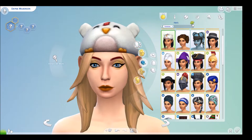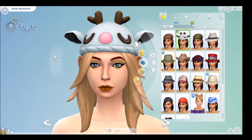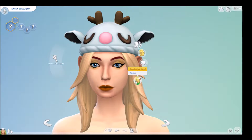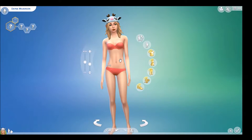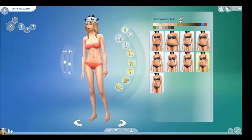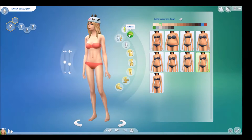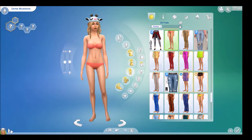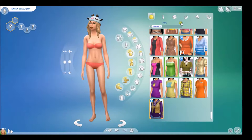We gotta give her a random hat — and we can't randomize accessories, which sucks but whatever. I'm tired. Oh wait, we gotta do her body type: one, two, three. Oh, can I not randomize skin tone? Can I randomize tattoos?